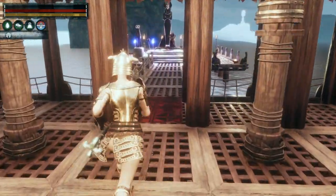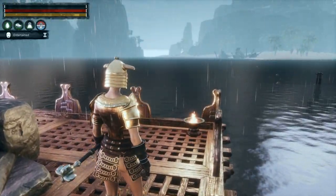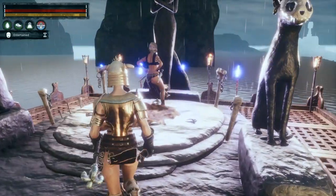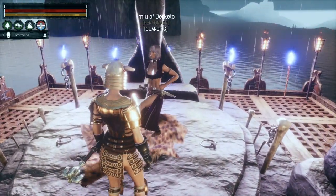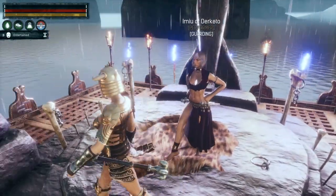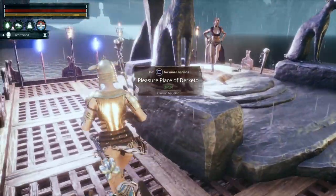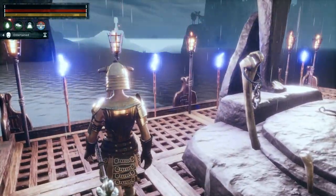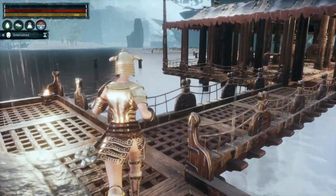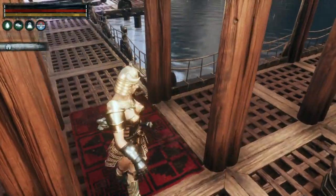Down here I've got the Temple of Deketo which I moved from over there - it was completely demolished and reconstructed. I've got a named priest here: Imui, Imui of Deketo. I think it looks very effective - it's exactly the same as it used to be. These are witch lights behind here alternating with the regular light - it looks really nice.